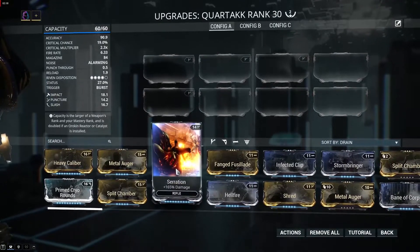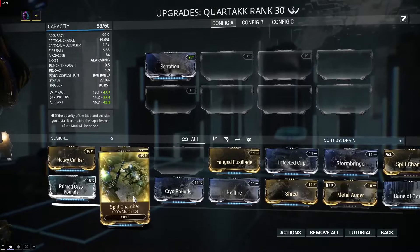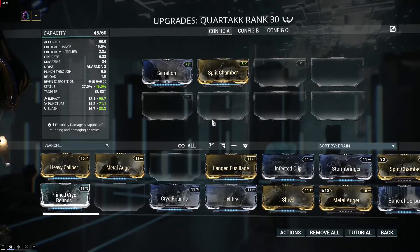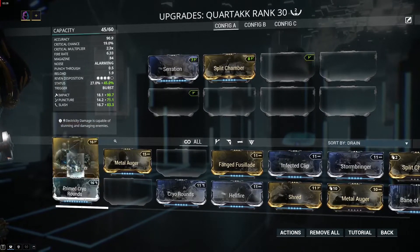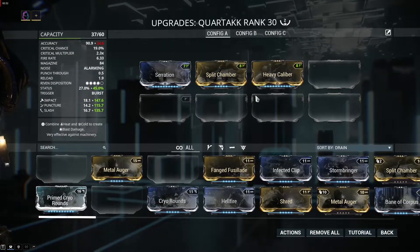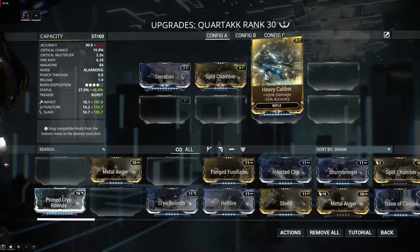First of all, Serration — a mod we're going to use all the time — same story with Split Chamber. Next, I want to add Heavy Caliber. This mod is really going to give you a high damage boost, but the accuracy is going to suffer. I tested it extensively with Heavy Caliber and I have to say it's a good mod for this weapon.